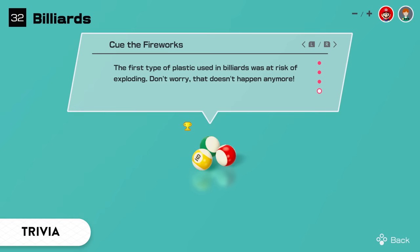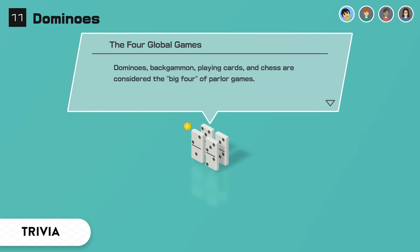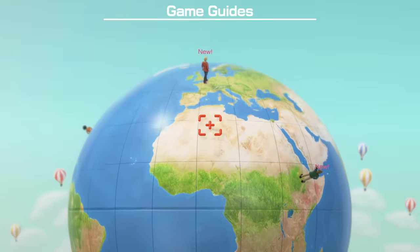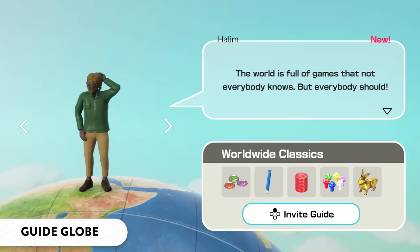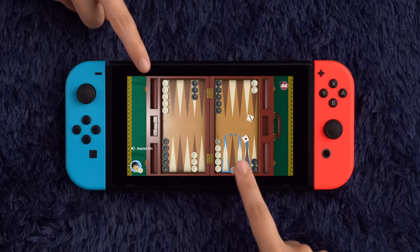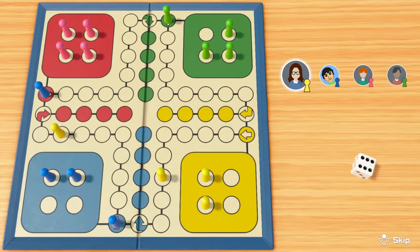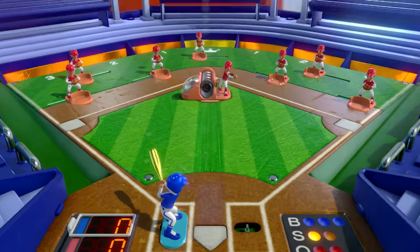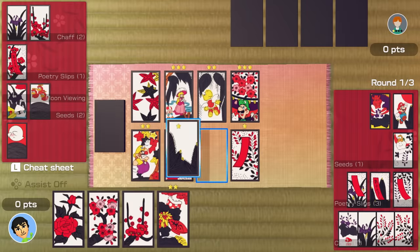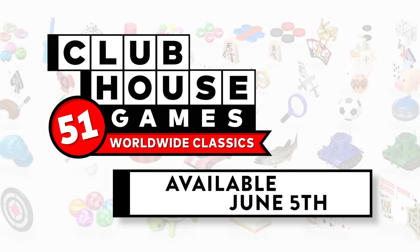Did you know? The first type of plastic used in billiards was at risk of exploding. Fascinating tidbits like these are included for each game, and make for some fantastic icebreakers. If you're unsure about what to play next, the game guides will recommend games for you. 51 classic games from around the world, all in one collection. Clubhouse Games: 51 Worldwide Classics — available June 5th.